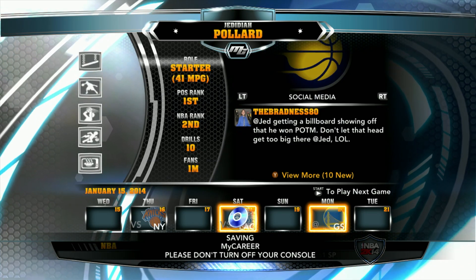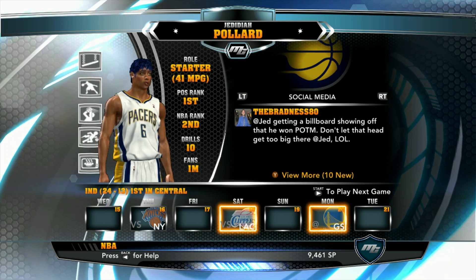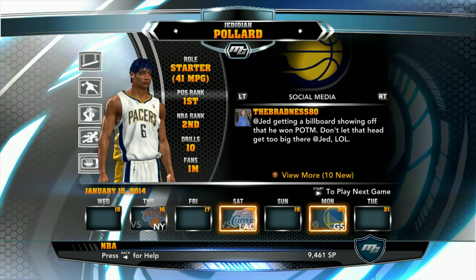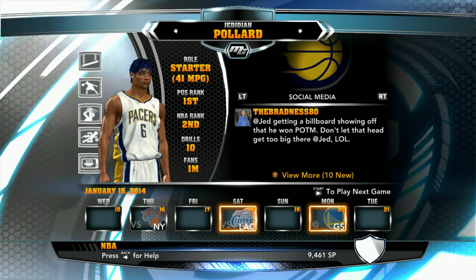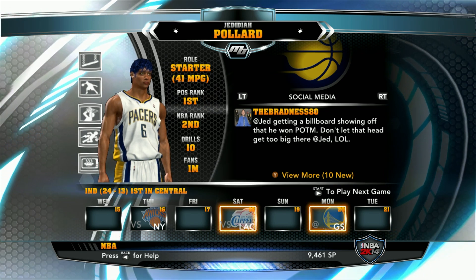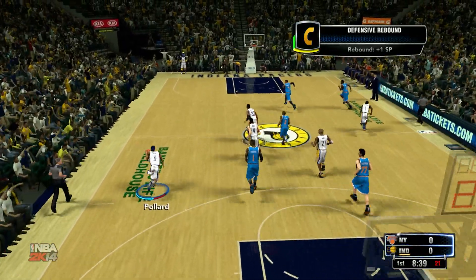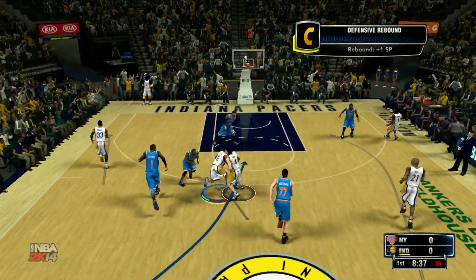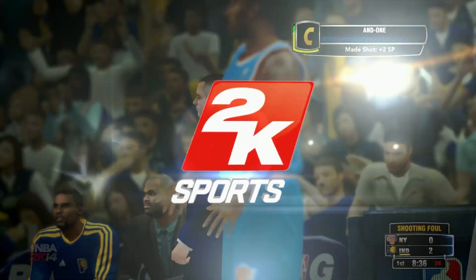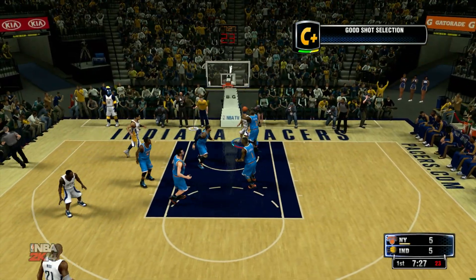We can give up draft picks, just don't trade Danny Granger or Lance Stevenson. I select next key game so it sims through. We've got three games — the New York Knicks, then the Clippers, then Golden State, literally the year before they take over, with all the players they won the championship with.